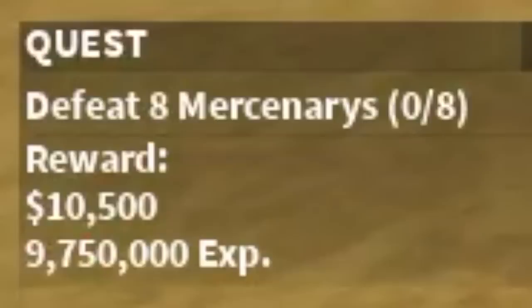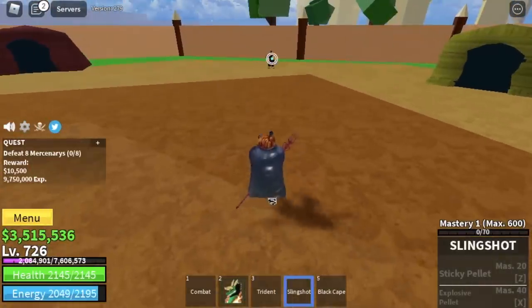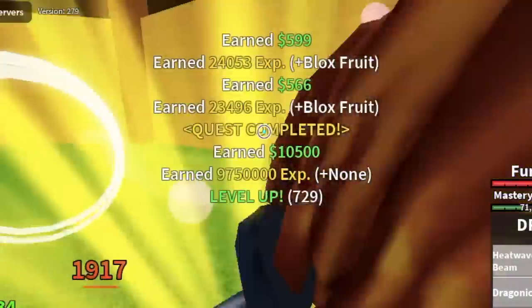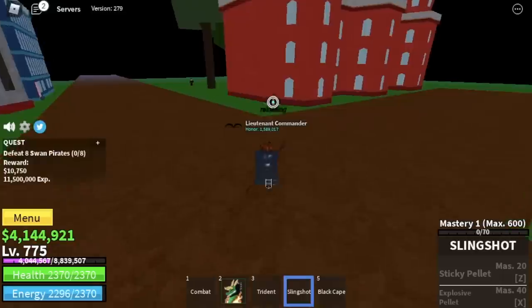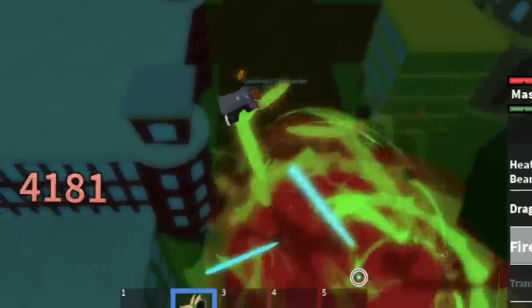Let's start grinding. First off, with the Mercenaries — you're going to use your Slingshot to lure them, lure 3. Do not forget to turn on your Observation Hockey. Use your Z and C skill twice to defeat them. The Goliars search level is 775. After that, we're going to start defeating the Swan Pirates. We skipped the Diamond Quest because it's so far away and hard to defeat.